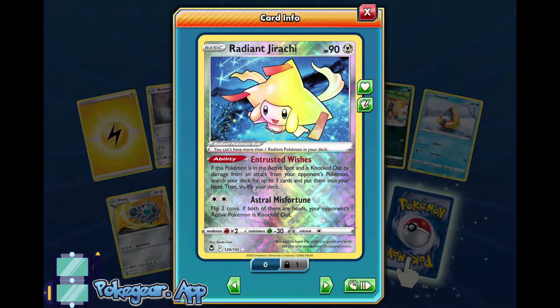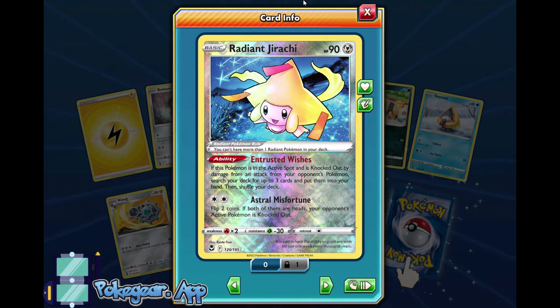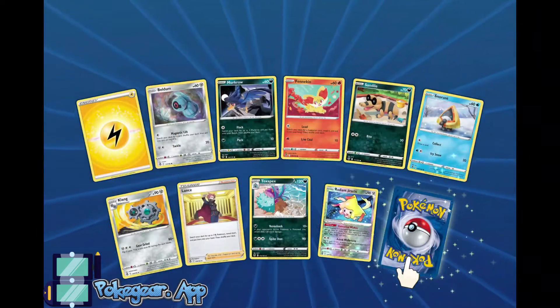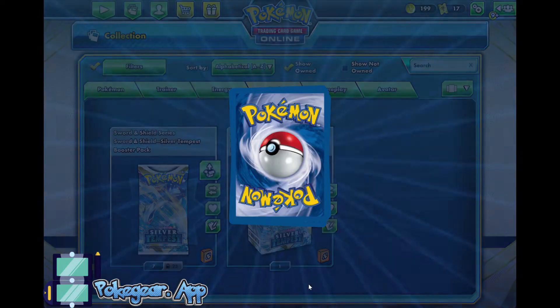Radiant Jirachi! Entrusted Wishes — if it's in the active spot and is knocked out, you get to search your deck for up to three cards and put them in your hand. That's super good, and this could be used in some combo decks. I think Zoroark might really benefit from this card. And Astro Misfortune is like that Cleaver from Astro Radiance — flip two coins, and if both are heads, your opponent's active Pokemon is knocked out. I really like Radiant Jirachi and I will be using it in one of my decks. And an Archeops! Archeops has the Primal Turbo ability — search your effort for two special energies and attach them to one of your Pokemon. This is what makes Lugia so good.